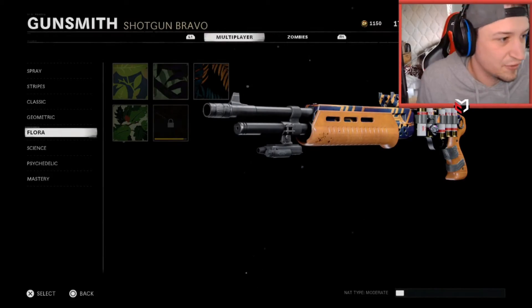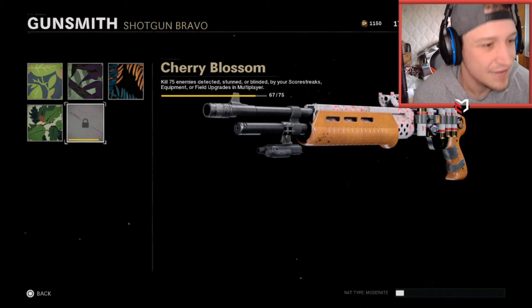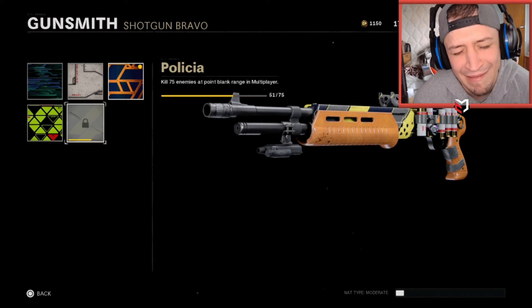Camo update for Flora — which is the detected, stunned, etc. We are at 67 out of 75. Wow, I can't words. 67 out of 75! And point blanks — we're at 51 out of 75. We're so close!